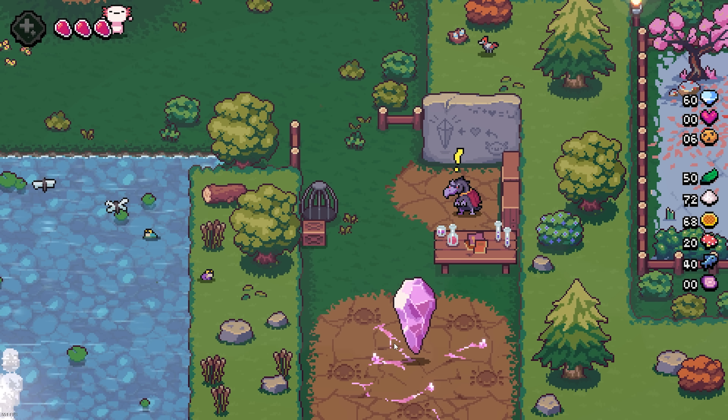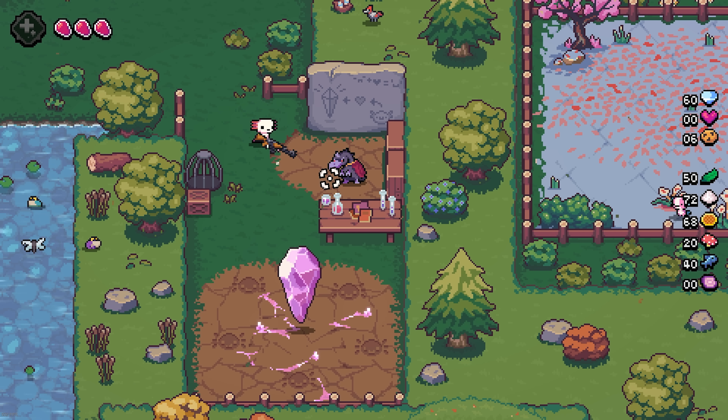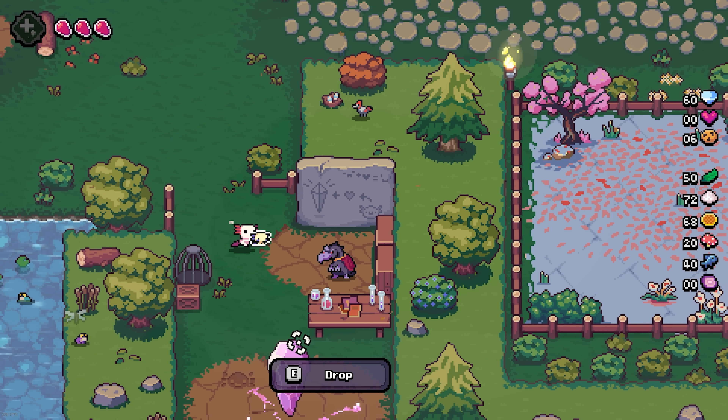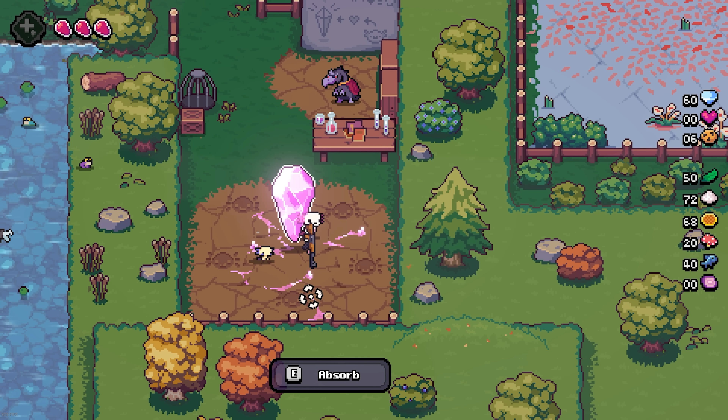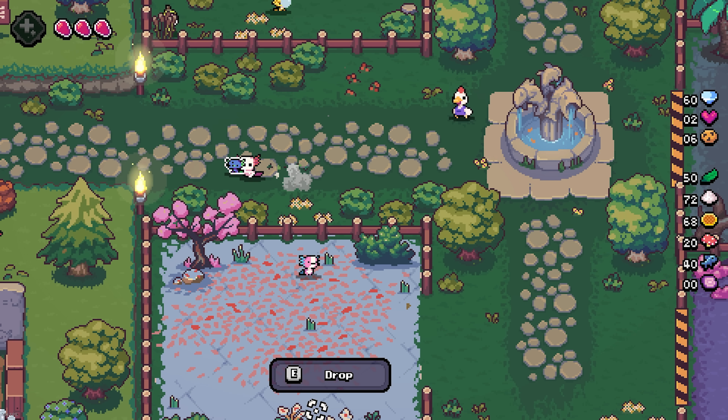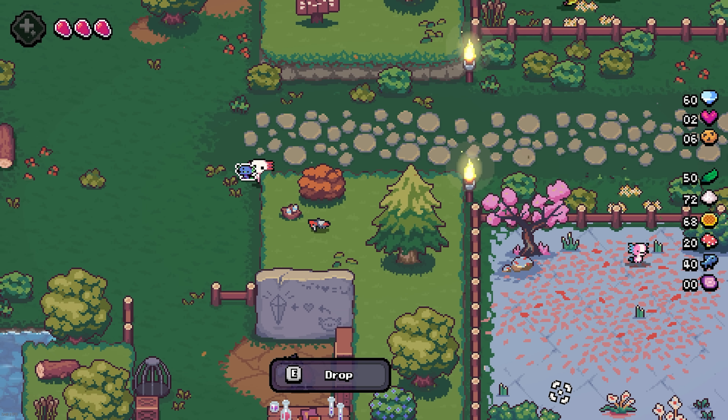Once again back to the hub world, and this time the Bliss Stalker shop opens up. This shop is used for permanent run upgrades, but there's a catch. In order to buy any of these upgrades, the crow wants your whole colony of axolotls to be depressed. Once you fill their happiness up, you snatch them up, drag them against their will, and then the crystal drains all of their happiness. I got an achievement. This is a slow process, so I made sure to do this at every opportunity.